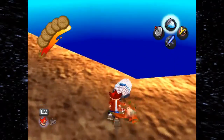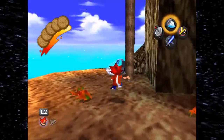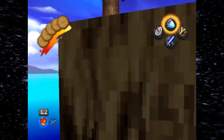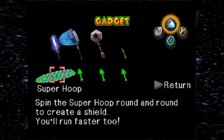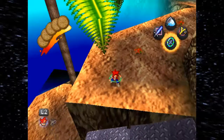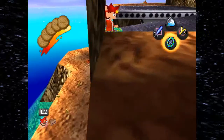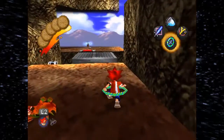If we fail, we get dropped here and there's nothing here. Just to point out that if you fall down, we can get back up there. Let's press select, grab the hula hoop which will help us immensely. Whoa, whoa, whoa — that was very close.